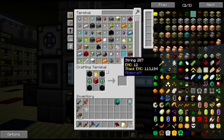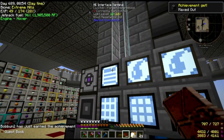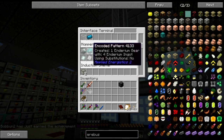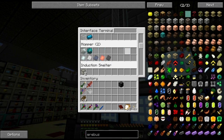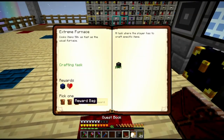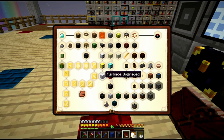Get the recipe pattern, pull the furnace out, and let's go ahead and configure this. It should be on a hopper that already has a gear on it. Now the other piece of this is I do want to use RF power and I'm going to use some upgrades. So let's do the furnace's upgraded one.